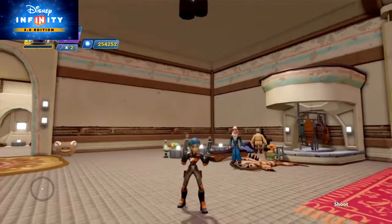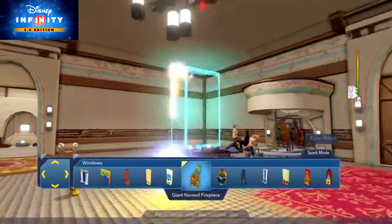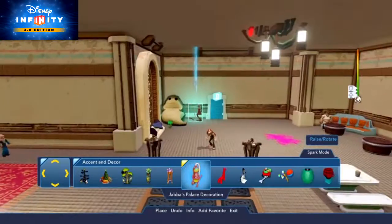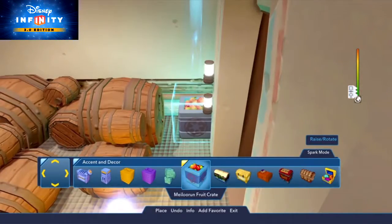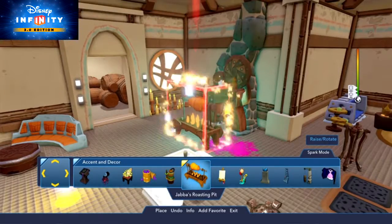Now, all this cantina needs is some accent and decor to complete the scene. What better place to find them than the accent decor category? Try out Jabba's Incense Burner, Jabba's Palace Decoration, and Snuggly Duckling Wooden Barrels. And for the hungry space pirate, use the Melio Run Fruit Crate, Shawarma, Jogan Fruit Barrel, and Jabba's Roasting Pit.